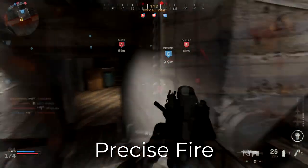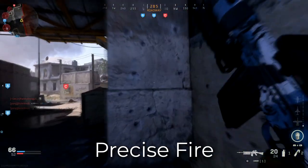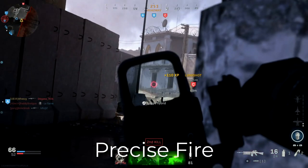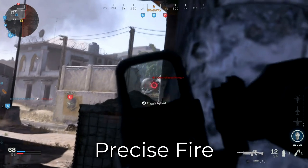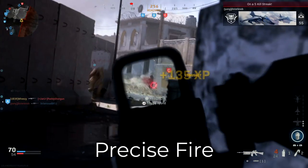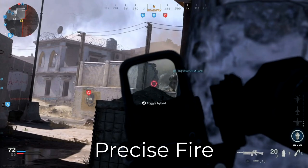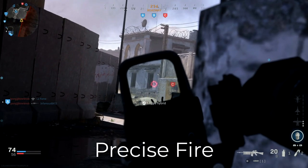The next topic is using precise fire. The FAL is a high damage, slow rate of fire, high recoil weapon. Its weaknesses are basically the ability to kill quickly, and its strengths are the ability to cause a lot of damage with each shot. Because of that, we want to make sure we're making every shot count, because already our time to kill is going to be higher.